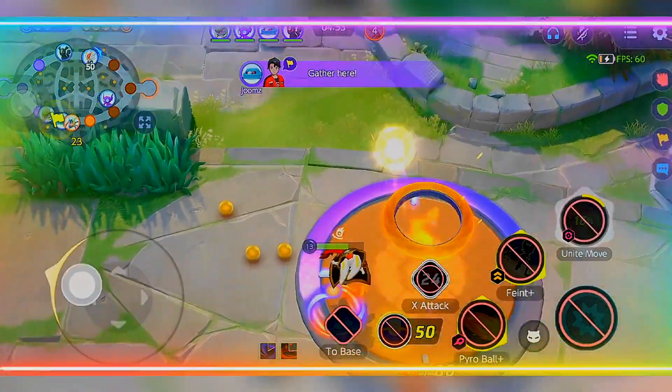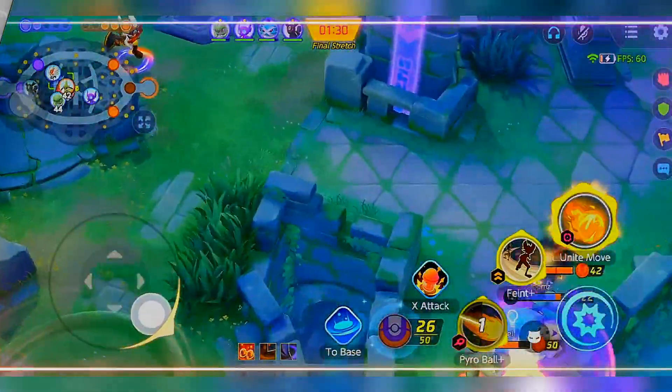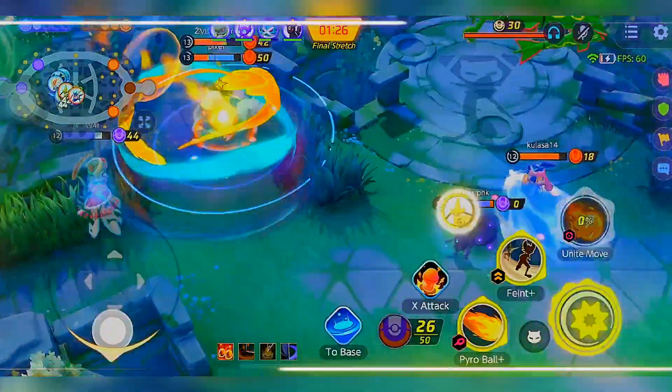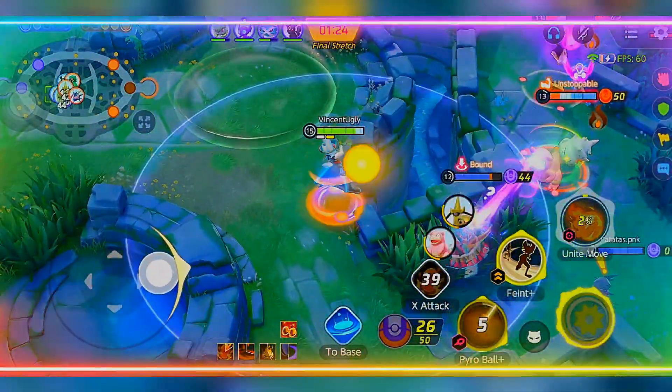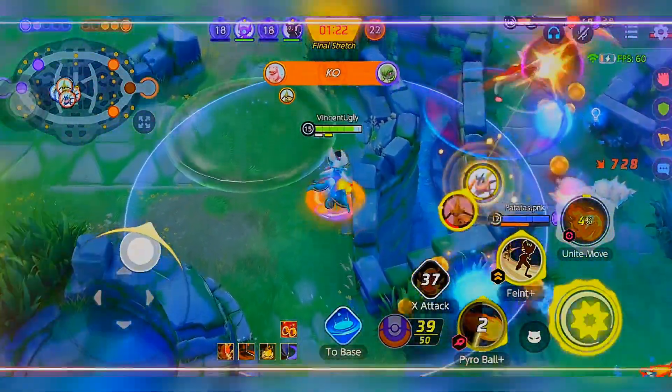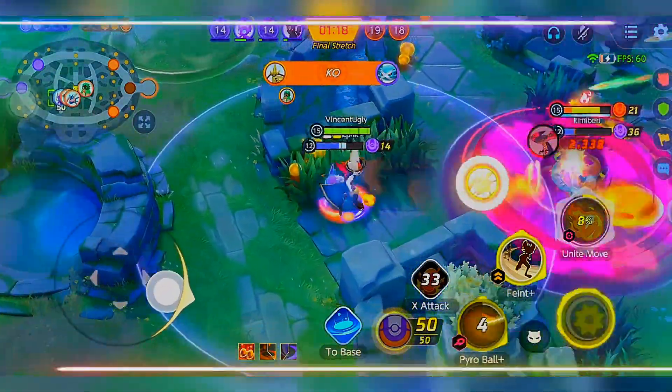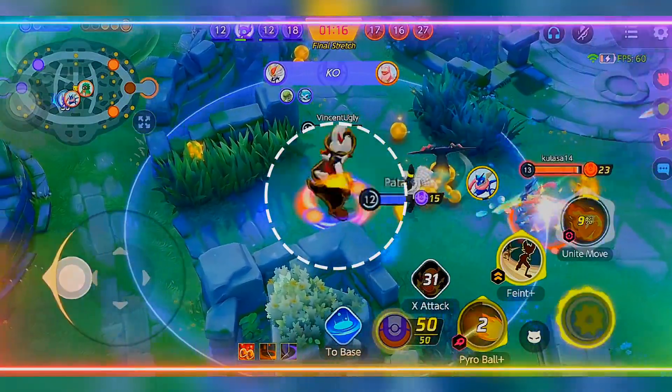First up, let's talk about Cinderace's Pyro Ball. This fiery projectile not only deals significant damage to opponents, but also has the potential to burn them, dealing additional damage over time. With its long-range capabilities and area-of-effect damage, Pyro Ball is Cinderace's bread and butter when it comes to dishing out pain to the opposing team.